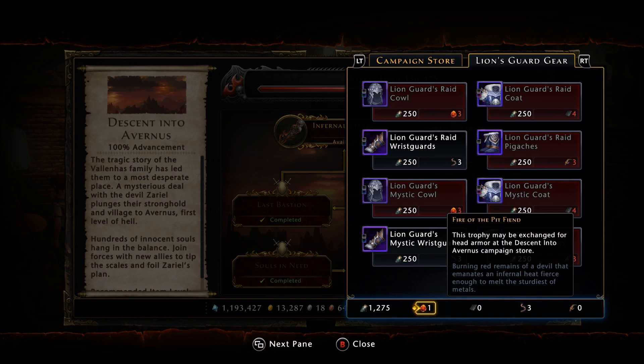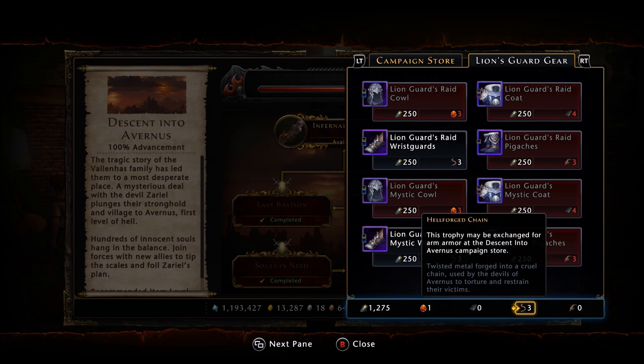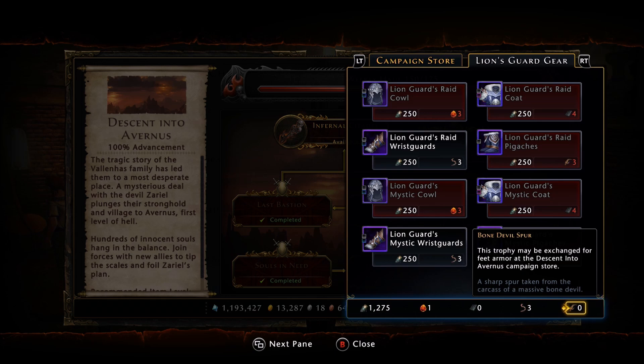So the bottleneck is the four special reagents. We have the Fire of the Pit Fiend, which is used for the helmet. We have the Hellfire Engine Paneling, which is used for the chest piece. We have the Hellforged Chain, which is used for the gloves. And then you have the Bone Devil Spur, which is used for the boots.